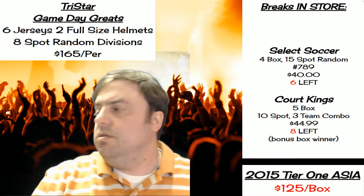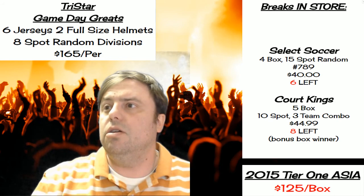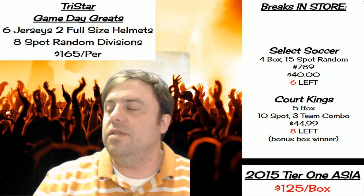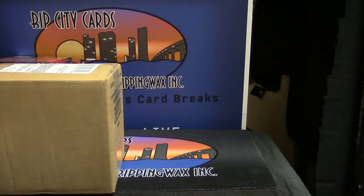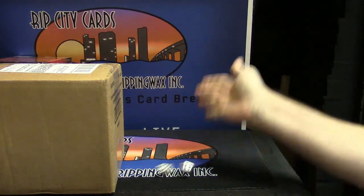Hello friends and family. This is Jason at RIPCityCards.com. We are going to do a half case of Strata. It's 15 spots. You're getting two straight-up random teams per spot. We're going to do some dice rolling to start this off.